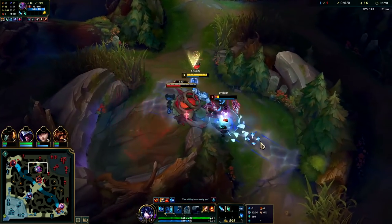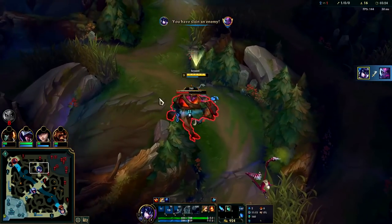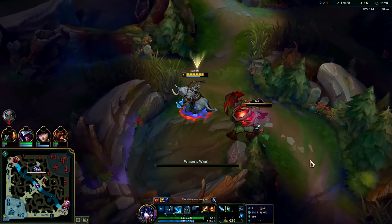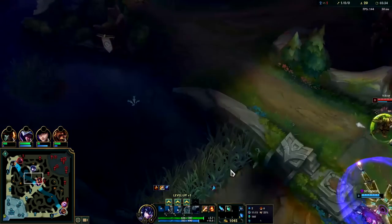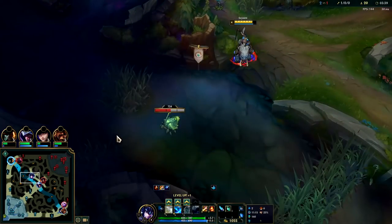Got her with our E — we still have our Q to use as a gap closer. Save it until after she flashes, just like that. If you're already on top of someone you normally want to hold on to your Q so you can still get to them. Then auto attack, then W — make sure you land both parts of your W for double damage. The second part of your W slows.